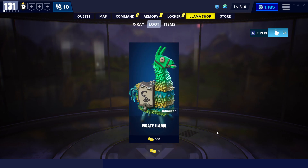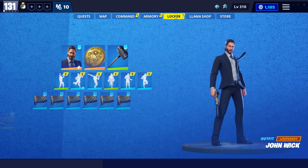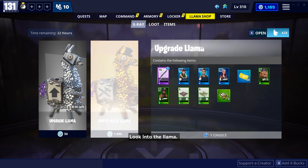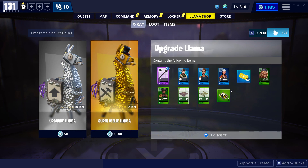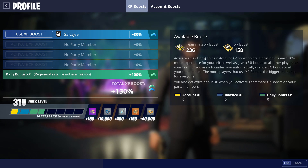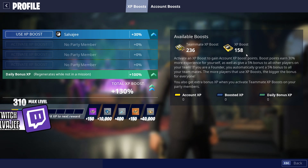The point is you can get boosts from upgrade llamas, and you can also get boosts from mini reward llamas as well. As you guys can see, this upgrade llama is going to give me a teammate boost, which means that I'm going to be boosting the experience that my teammates are getting throughout the match.